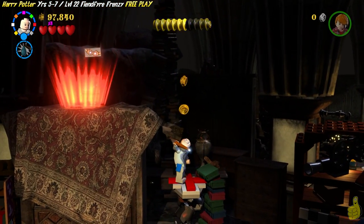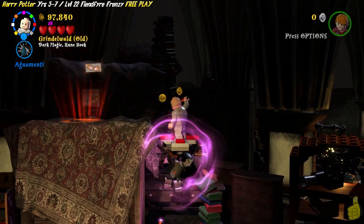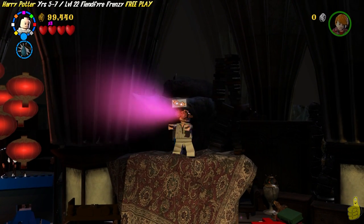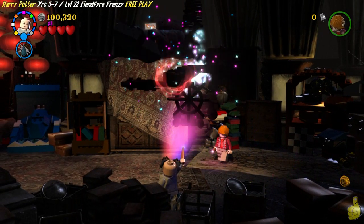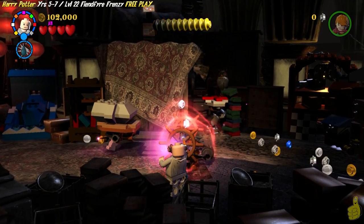If you know something I don't, drop a comment down below and educate me. I'm gonna go ahead and jump on this shield that we placed there and get up top so I can get myself some Spectre Specs, or 3D goggles as I like to call them. And down below we've got ourselves some 3D bricks, and they built up into a nice catapult.